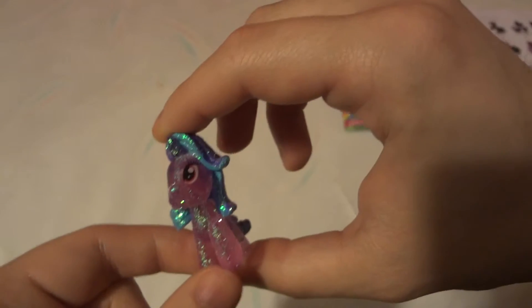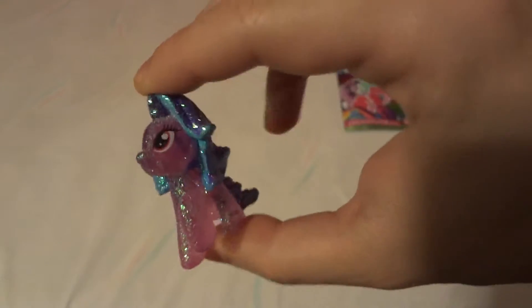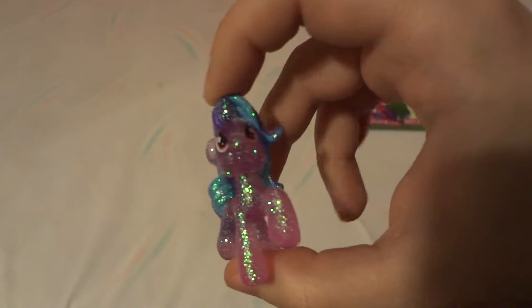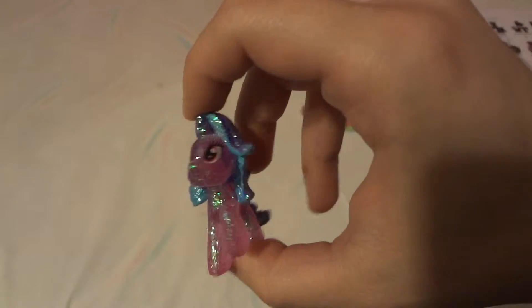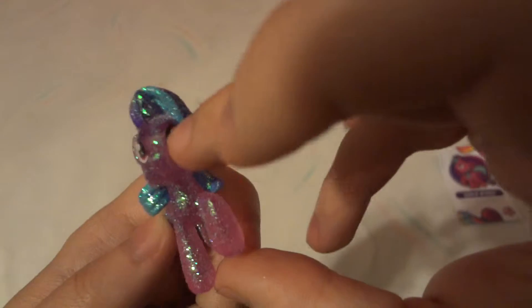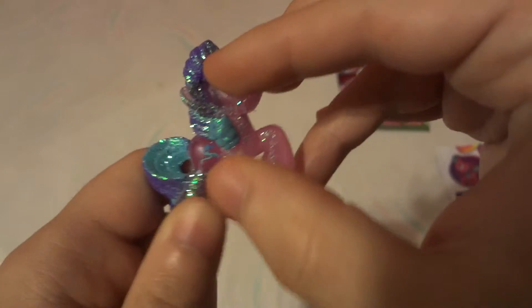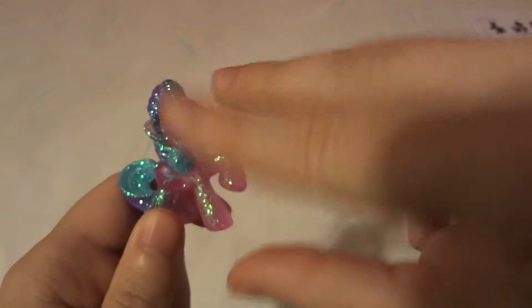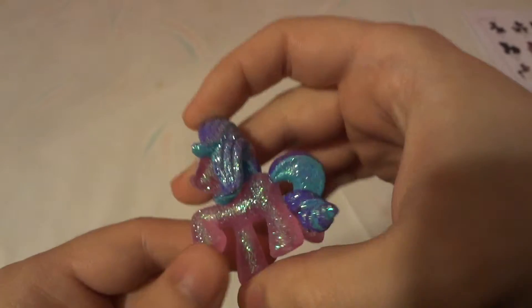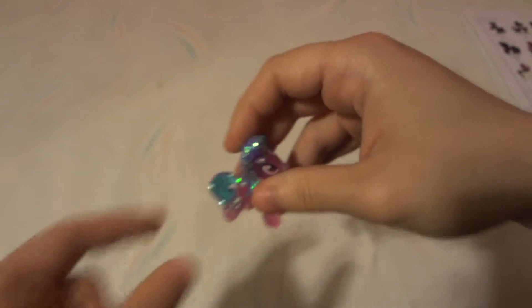Pretty much all they did is take a regular pony, put glue on it, and add a bunch of glitter — so it's real glittery. Glitter is everywhere except for three places: the two eyes and the cutie mark. Those are the three places that don't have glitter. Everywhere else — all glitter.